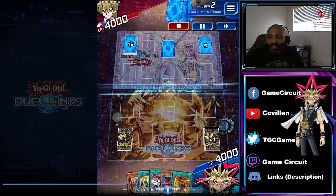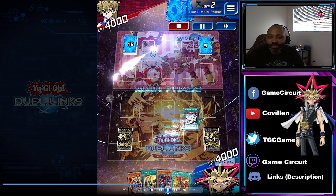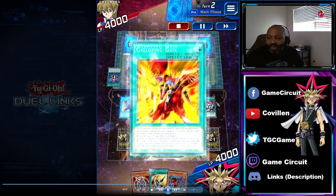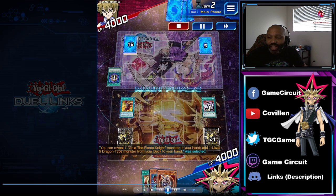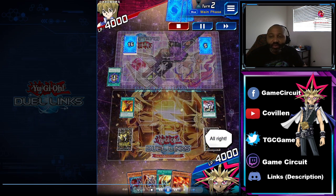So I figure that I take this card out first before I put anything on the field. It's the right move to do. Activate Galloping Gaia so I can show a Gaia the Fierce Knight in my hand so I can draw a dragon so then I can start the sequence here.